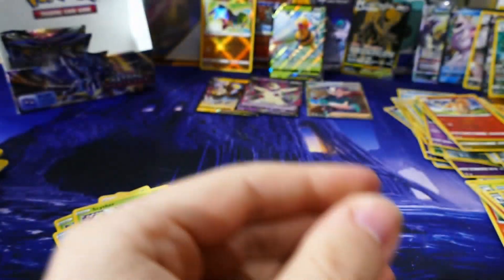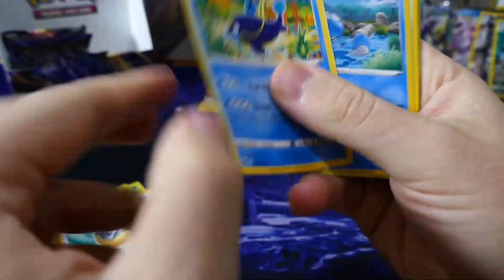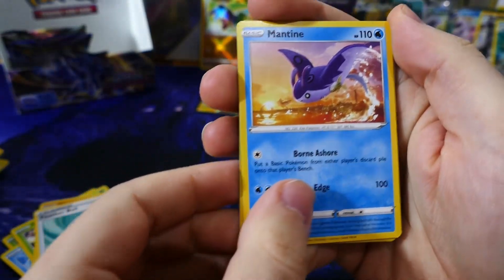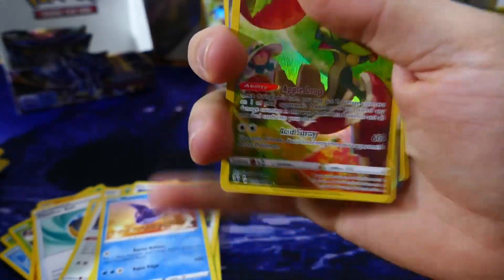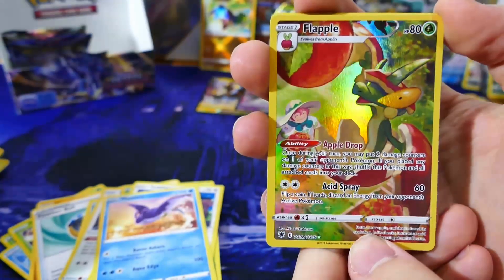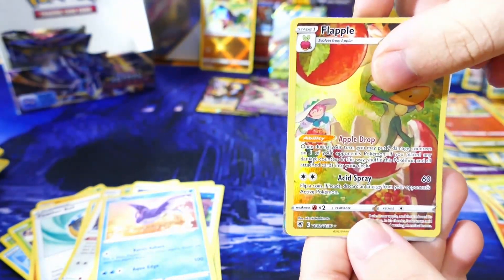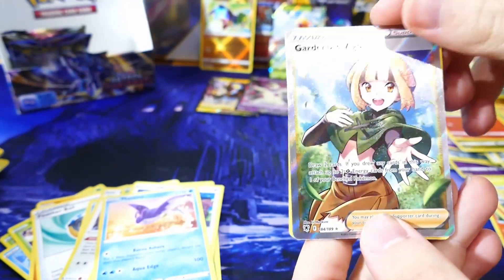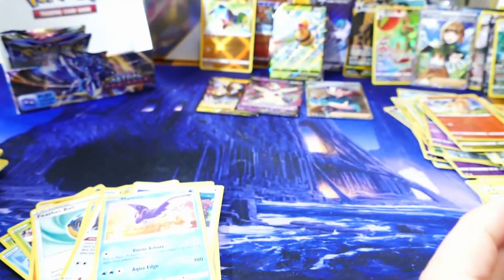Code, one two three. I've got to hold these cards better — I keep slipping and having peeks at what's behind. Oh, that is so cool — another trainer art gallery card! Flapple — very nice. And we have another full art behind it — man, these packs are insane. Gardenia's Vigor! Wow. And electric energy to finish the pack.